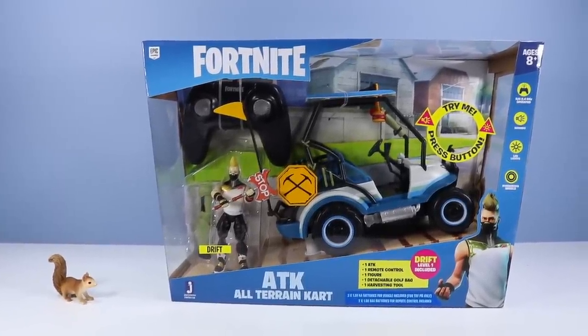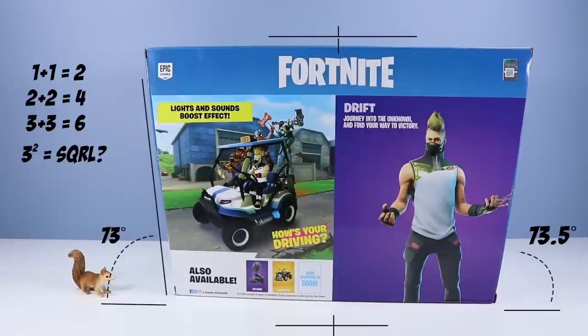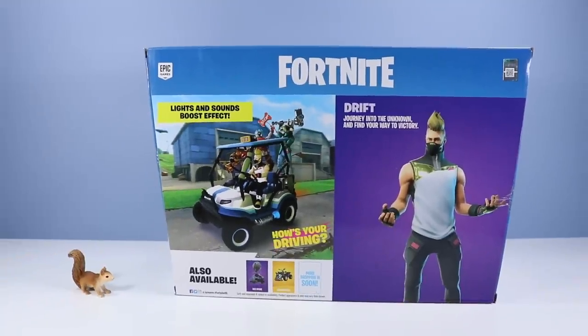Don't worry Squirrel, we won't run you over too many times! On the back of this fancily angular box we have a drawn in-game image of the ATK rolling about. And Drift dressed down all the way to his default style. Drift, journey into the unknown and find your way to victory! Also available: a bus drone, which I have not seen, and a quad crusher — I have seen that!